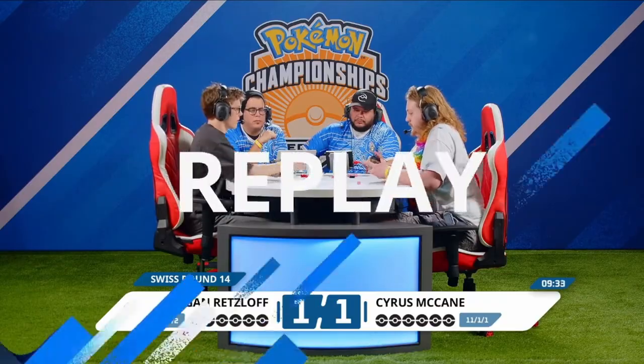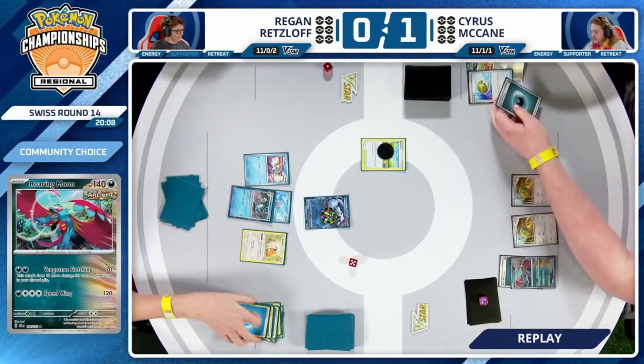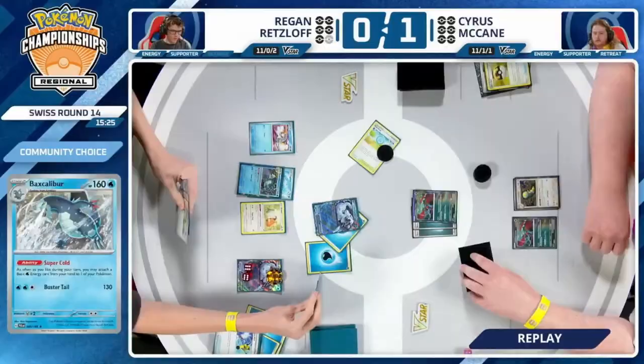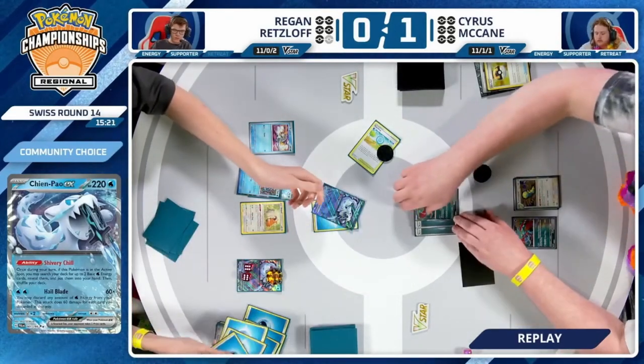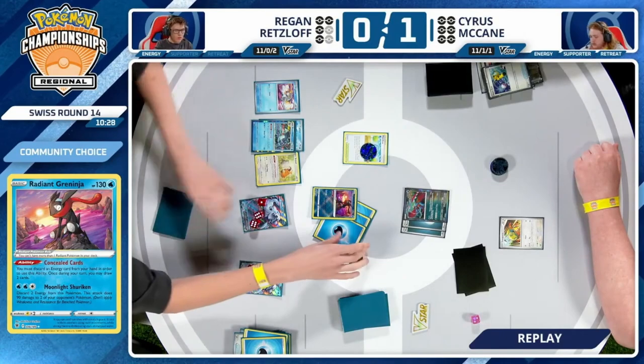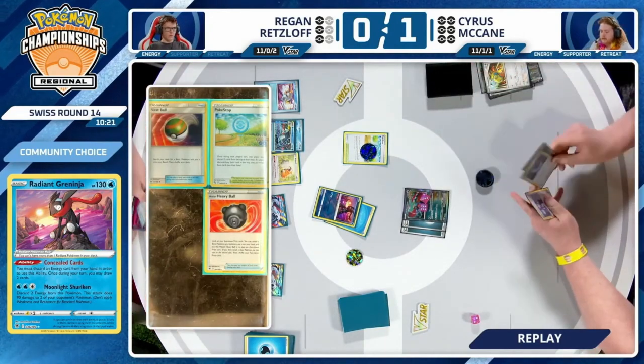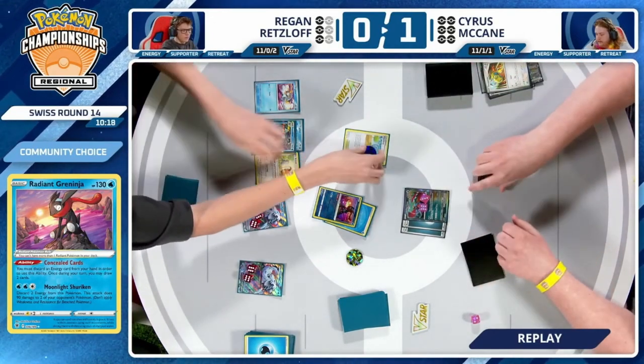With around nine minutes left for this third and final game, it was all about the aggression for Regan — he had a really strong setup and was able to take the quick prize cards. Once you're the one with the initiative, it's usually on your opponent to disrupt you or make something happen. But neither deck offers any disruption — both decks are trying to do their thing and both have their resources and powerful attackers. Neither can really affect what their opponent is doing other than gusting a potential support Pokémon. Regan has the slightly stronger deck in the long run, but a fast start for Cyrus can definitely be problematic.